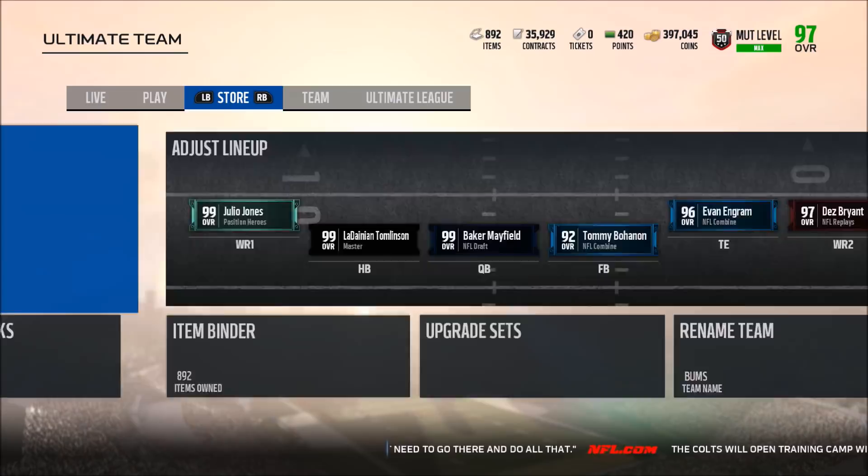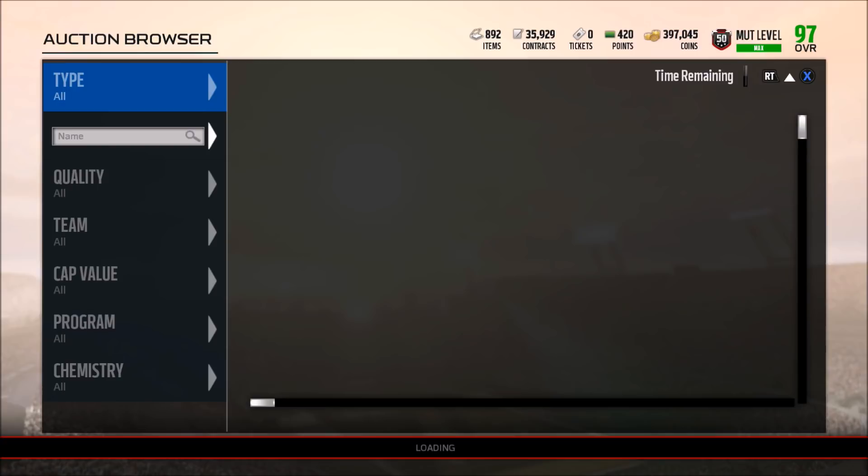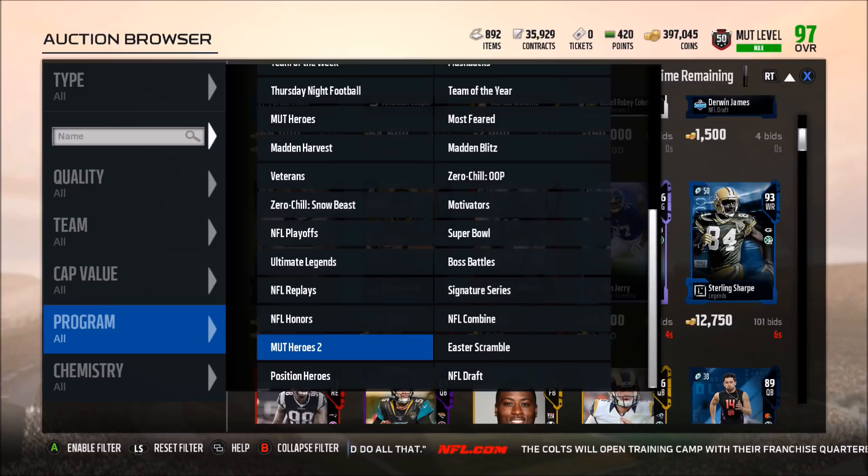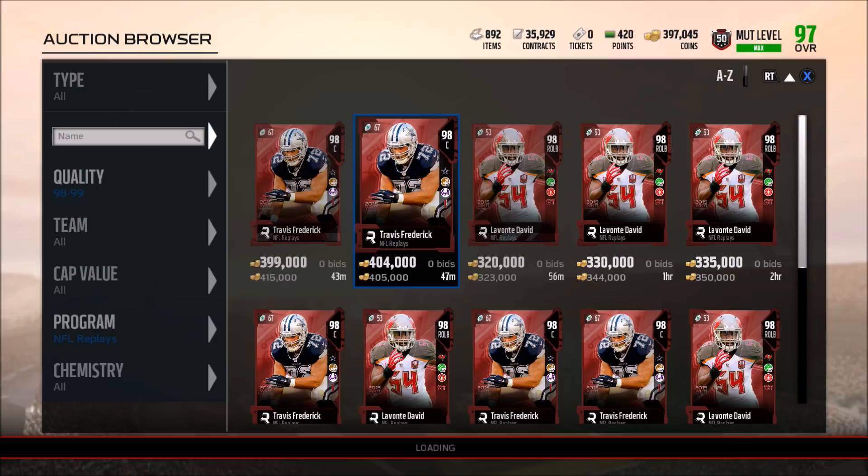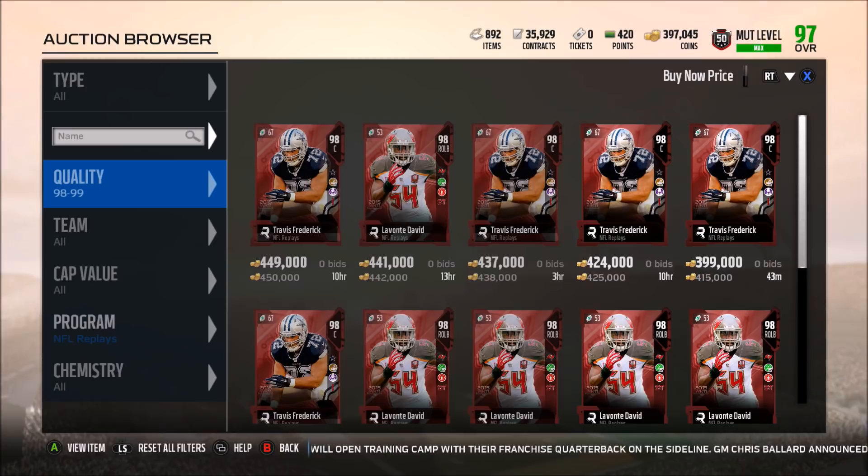Let's go ahead and see if we can find the new heroes up on the auction block — usually they're not up just yet. Checking NFL Replays... 98 overalls now, so definitely some very very good cards. Unfortunately they're not available just yet, so I'm just going to go on Muthead and show you guys their stats over there.